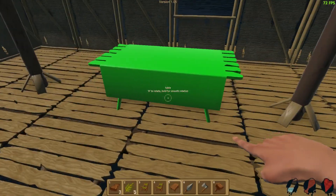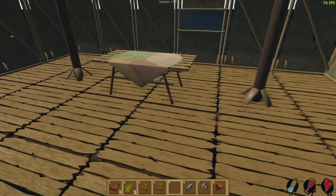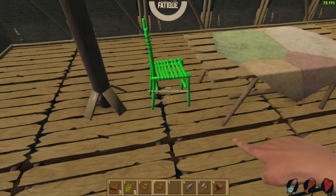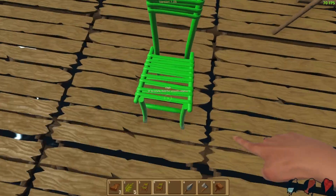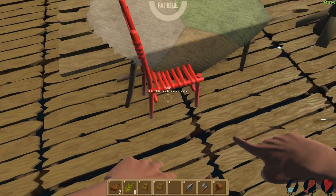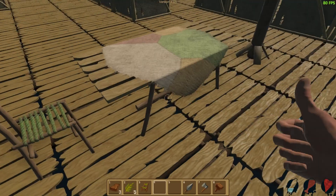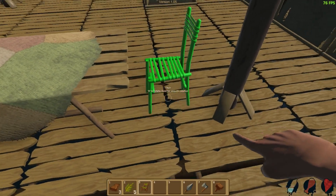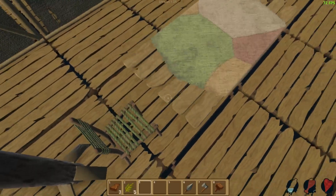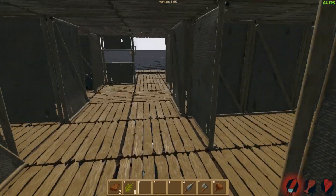We're on a raft, which makes sense for how it looks. There's also a bug where the raft starts sinking for some reason - it doesn't really make sense but it does happen from time to time. Let's get a chair over here and another chair over there. Now we actually have a table with chairs - we can stand next to it. It's good!